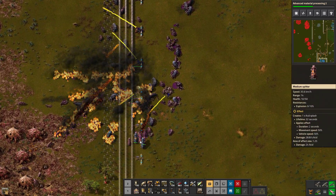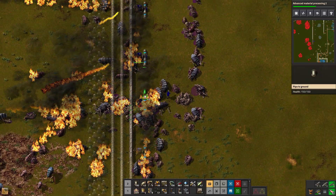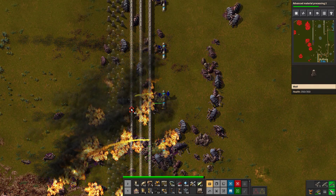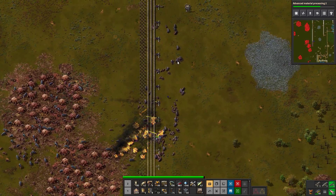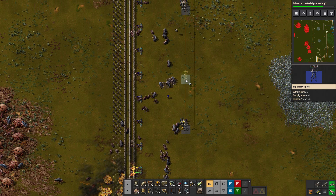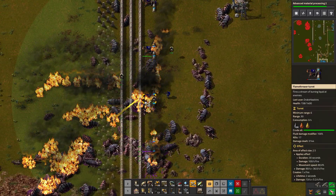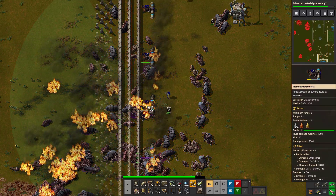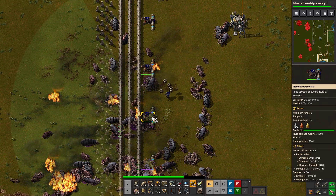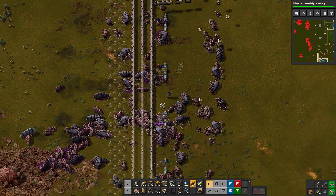Oh yeah, look at that - fun! Wouldn't mind another exterior wall here. Oh, I bet we're past the roboport range - of course we are. Land on them, take them out! Stop poisoning me, you cretins! It's biter roasting week with clan Hawkins. You gotta love your special features - like shark week but better.